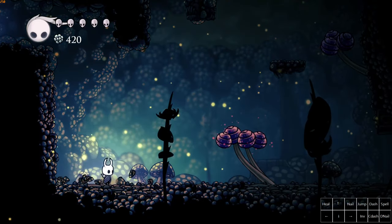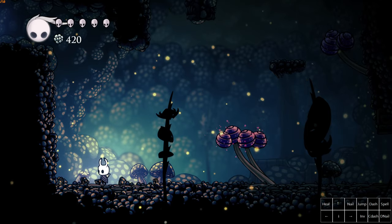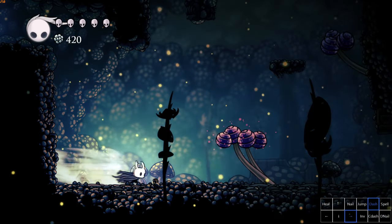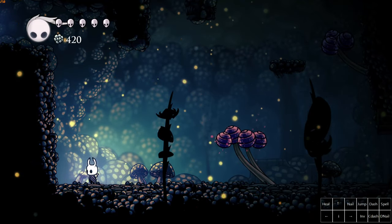This strat consists of two main parts. Part one is kiting the spore down, and part two is doing this dash jump pogo rotation.